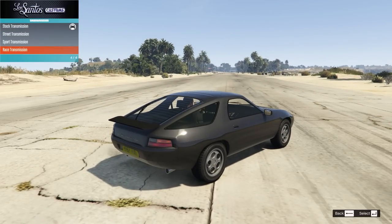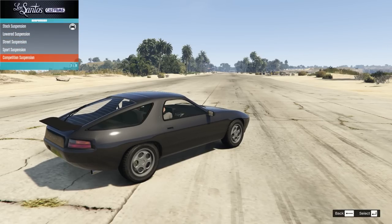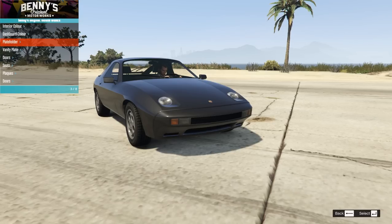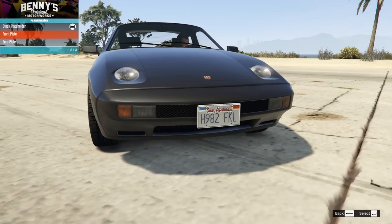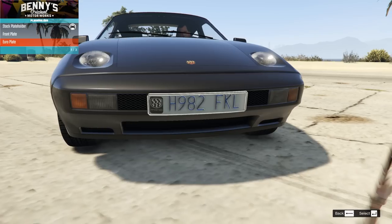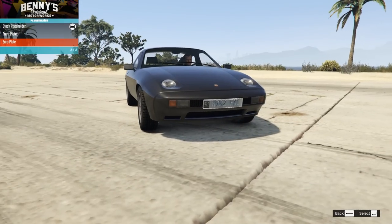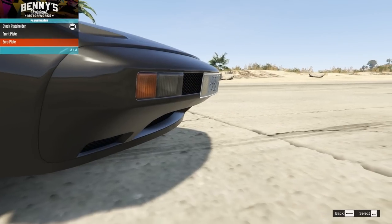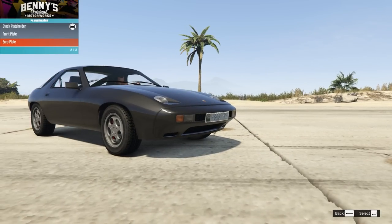We'll upgrade the engine, the brakes, the transmission — all of that stuff. We don't have any extras but we can add a turbo. On the plates we have a front plate — just an American front plate or a Euro front plate. We'll go for the Euro front plate. Although it does hide that grill bit a bit — I kind of wished it was hanging down from a holder here — but yeah, fine.